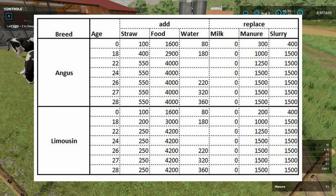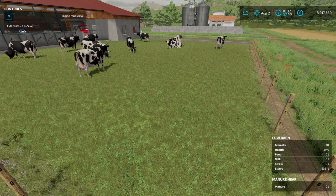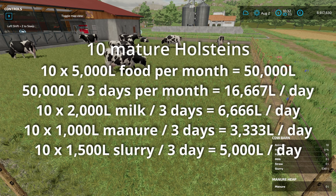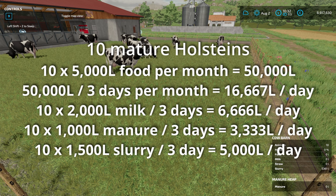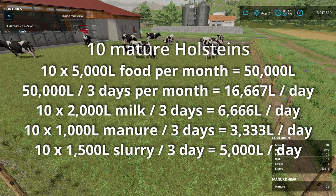Let's dive into a couple of examples. First: 10 Holsteins in a pen on three-day months — probably a good place to start. I'm basing this on a 28-month-old cow that's had its first calf. Each day of the month you're looking at using around 1,600–1,700 liters of food, whether from TMR or individual ingredients. For those 10 cows you're getting 6,600 liters of milk a day, 3,000 liters of manure a day, and around 5,000 liters of slurry every day. You put more in, you get more out.